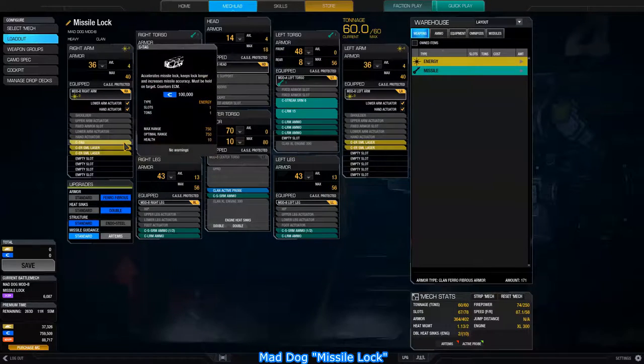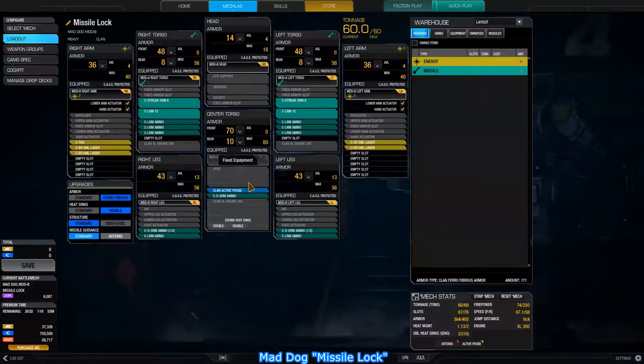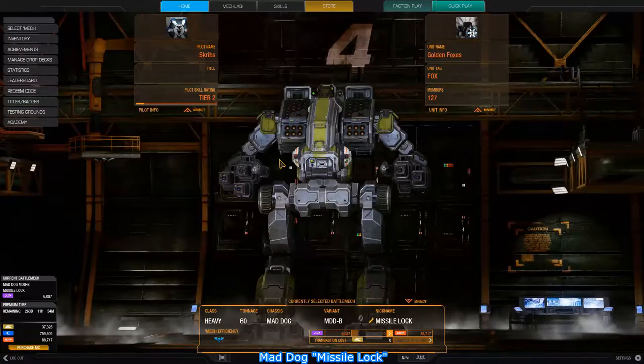I like having a TAG so I can spot my own targets. I like having a probe so when those lights get on me — especially with the SSRMs, but also with the LRMs — I can take them out. I only have about two tons of SSRM ammo, which is a little less than I'd normally like. Same with the LRM ammo: I have 1440 and I usually like to have about 1800 so I can fire for effect. But despite having less ammo than usual, I've rarely run out in this thing. So let's go ahead and do a quick play drop.